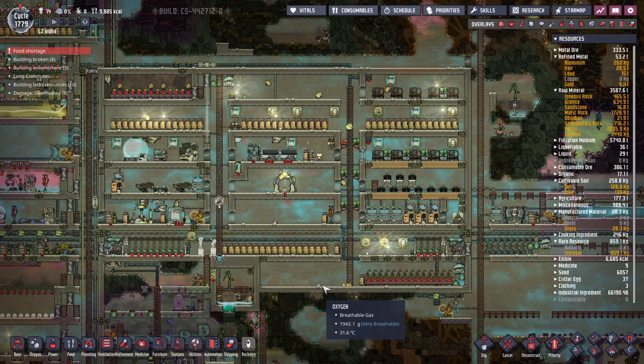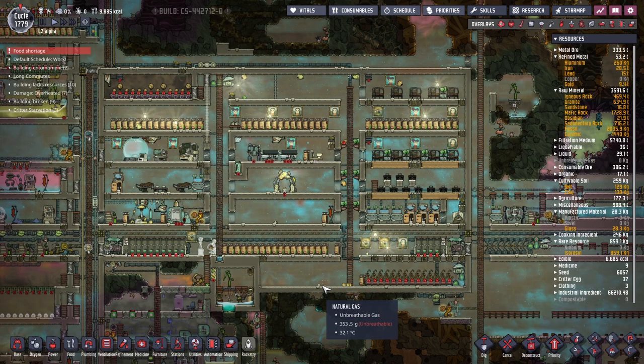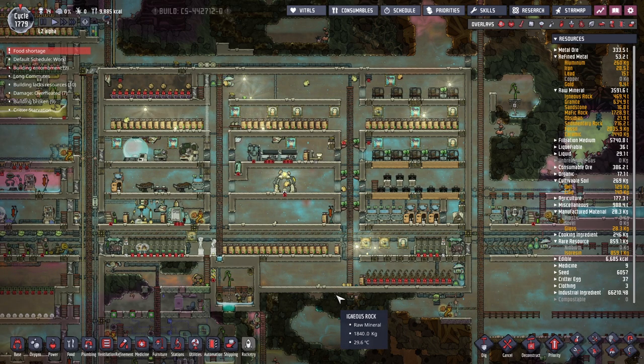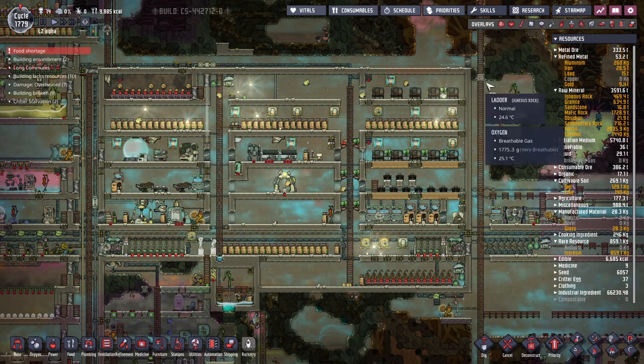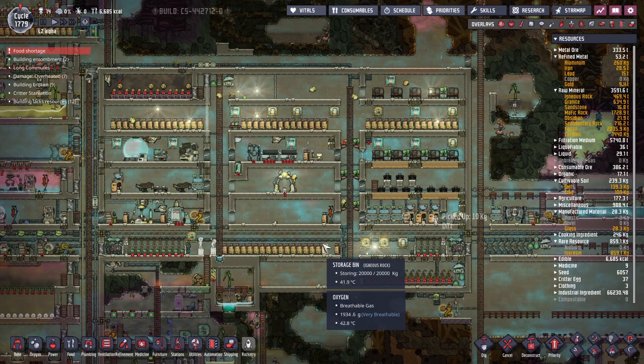I thought we could take a little moment here to go around this space. I'm hoping this will take about 20 minutes or so — a good episode's worth. We'll just go around and see all the things we have done here. I want to start you off here at what I classify as the starting base. In this little box is where we first dug out our little area with just the first three people.